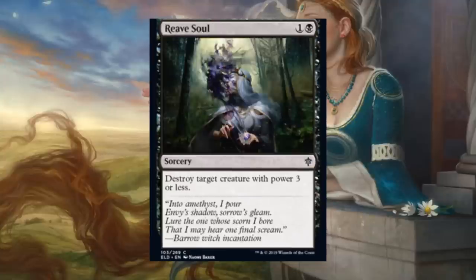Reave Soul. This one is a reprint that did get some new art, and this card actually does see proper play. In Limited, we have another piece of premium removal here — very high pick common for sure. Black and one sorcery: destroy target creature with power three or less. This could see Standard play out of sideboards, and in some metas maybe could creep into a few main decks here or there.